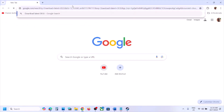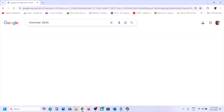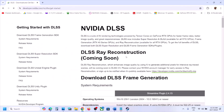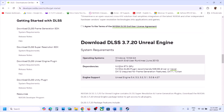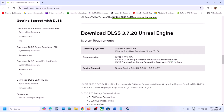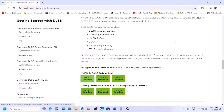The next step is to download the latest DLSS from the Nvidia website. Go to Google, search for 'Nvidia download DLSS', go to the Nvidia developer website, scroll down, and you will see the option to download DLSS 3.7.20.